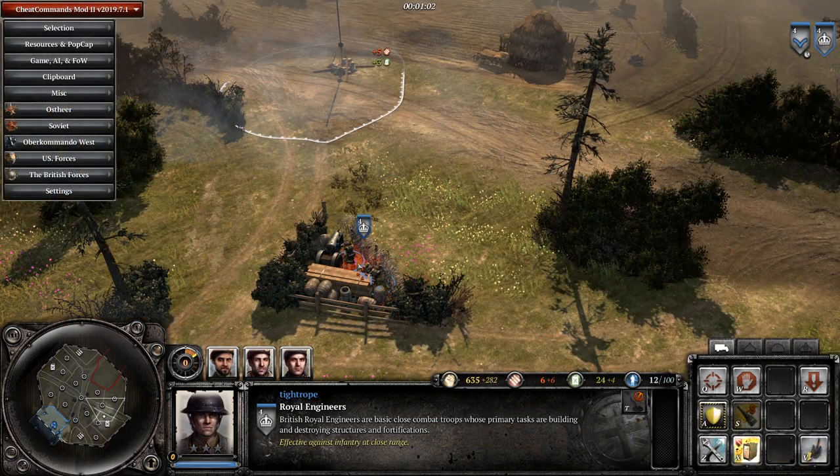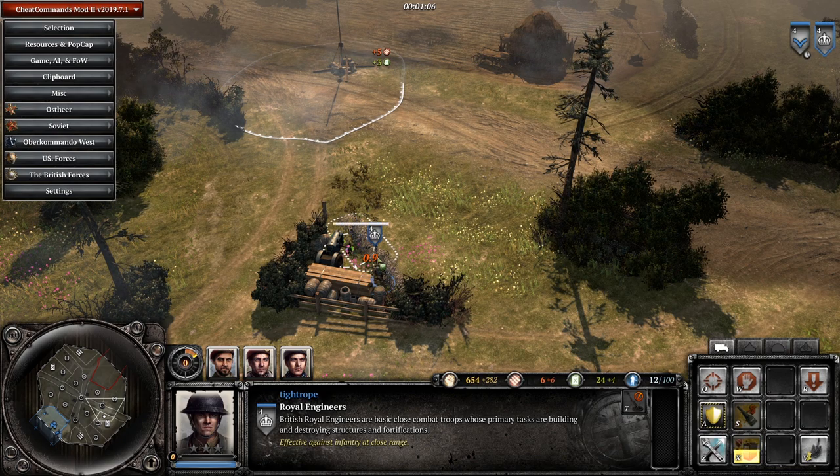The British can use the destroy cover ability to break free, though you may take a little bit of damage depending on the spacing.